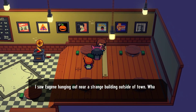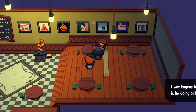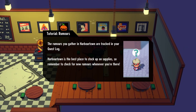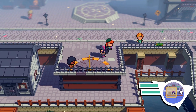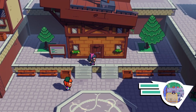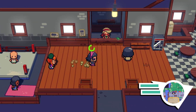I saw Eugene hanging out near a strange building outside of town. What is he doing out there? Well, he's waiting for us - we're supposed to go meet him there. The rumours you gather in Harbour Town are tracked in your quest log. Harbour Town is the best place to stock up on supplies, so remember to check for new rumours whenever you're there. We have the quest to gather three rumours, so let's run around a bit. Nobody else has that symbol above their heads.